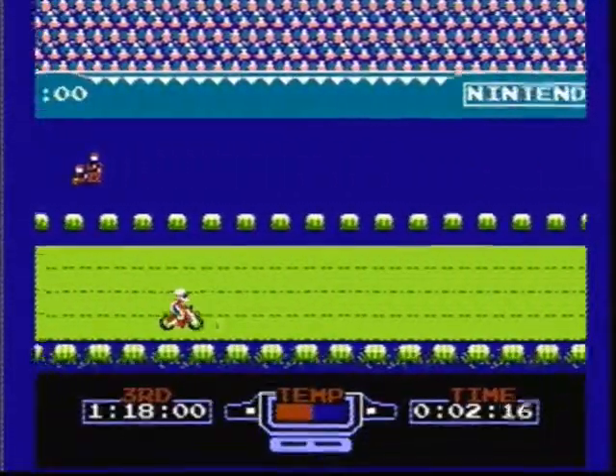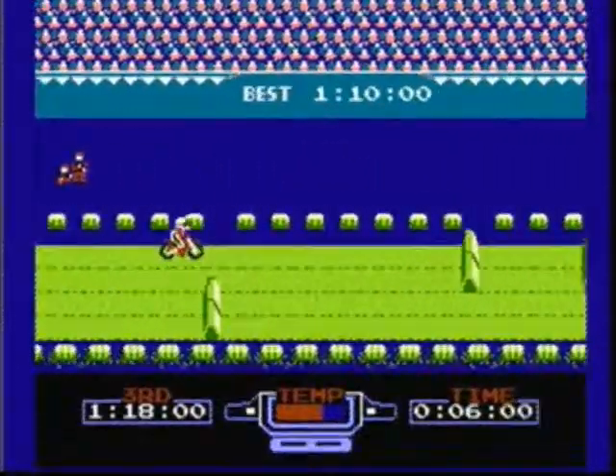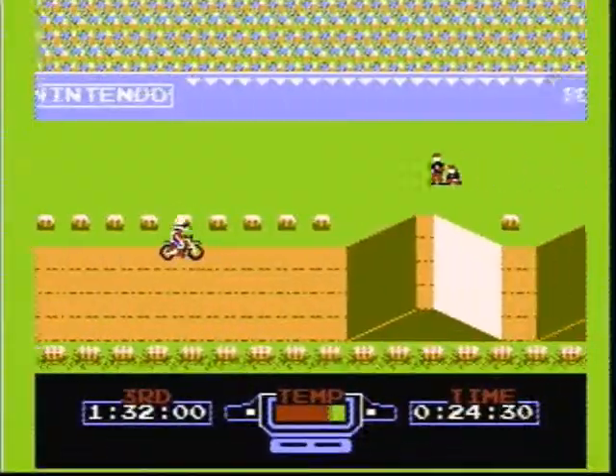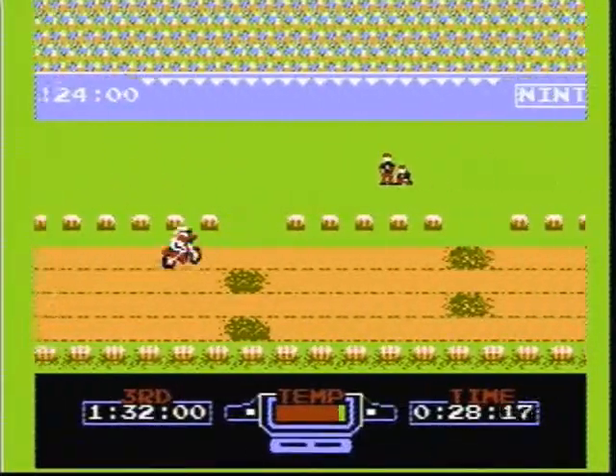The controls in the game are simple. Up and down on the direction pad causes your rider to change lanes. The left direction causes your rider to pop a wheelie, and while you're in the air, hit left and right to level your rider out. The A button is the normal acceleration and the B button is the turbo acceleration.